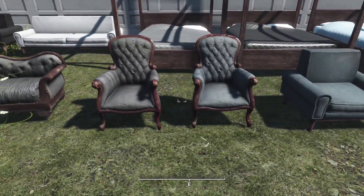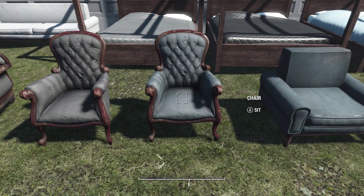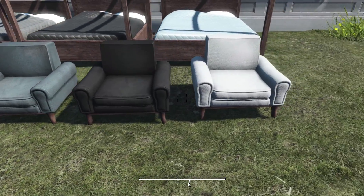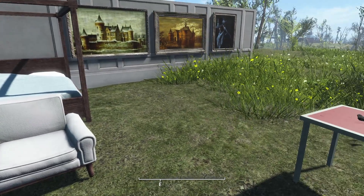Then we have two chairs. They didn't do three colors for these — there's just two recolors of that nice chair. And then they did the blue, black and white in the little armchairs as well. Pretty cool.